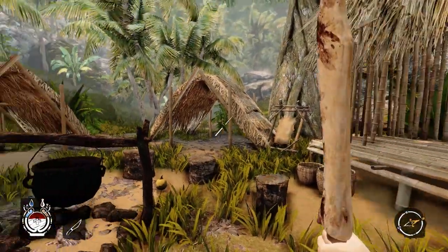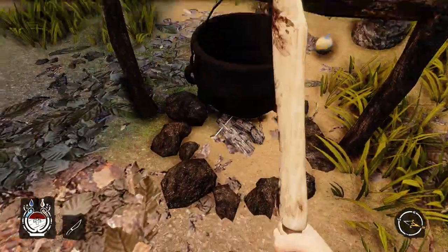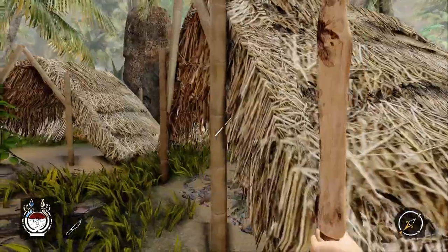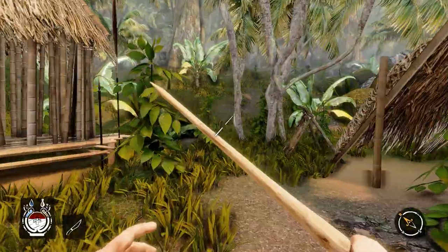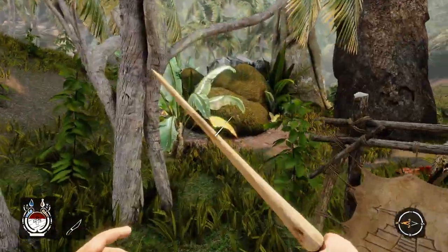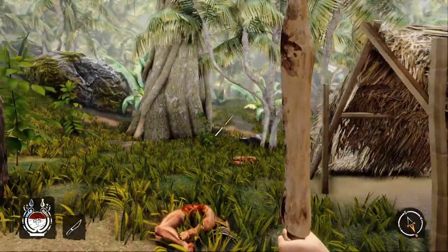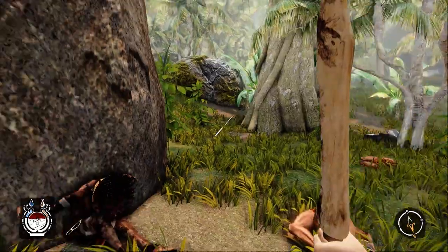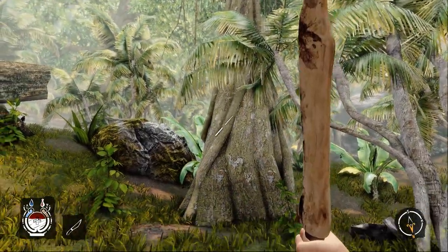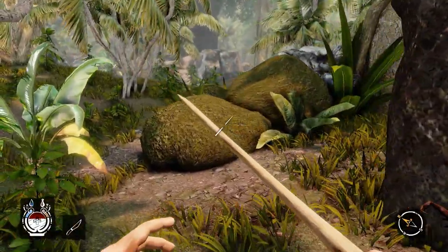What you might notice — maybe you don't notice it because YouTube is only 30 FPS by default — is that the frame rate is awful. It is dreadful. It drops below 30 very regularly, and this isn't even with all of the options enabled. On a Titan! I've said it before, it's on my Titan. And it's still running terribly. I tried to turn the options off, which makes the game look noticeably worse, and it still looks and runs terribly. Don't know what the hell's going on with that.